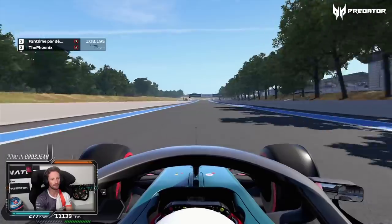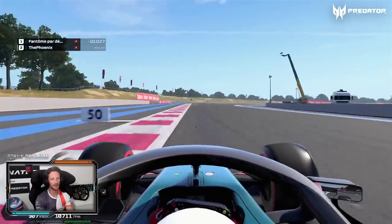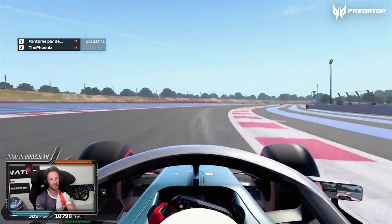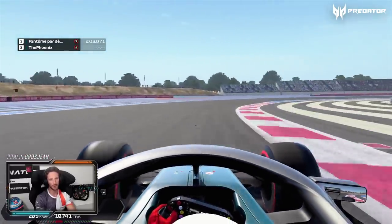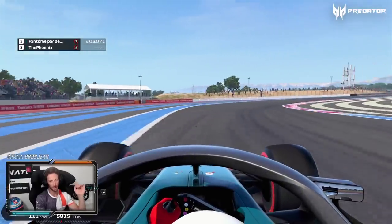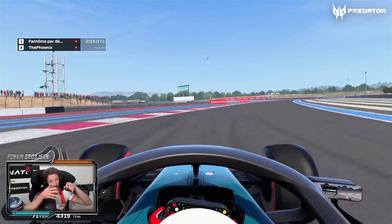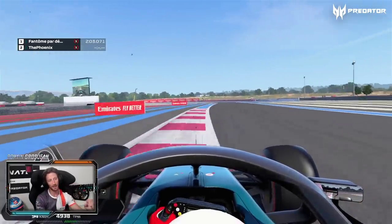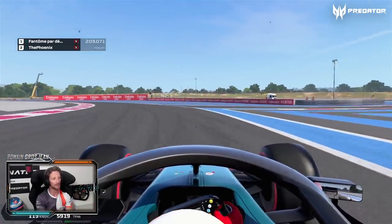Then onto Signes corner — that'll be easy flat in the race. And then a double right at Beausset. To me, that's one of the most beautiful corners of the whole season. You want to go as wide as you can, stay on the apex, then stay on the racing line and hit the second apex, hit the curb on exit — but that's high speed and you don't want a snap or anything like that.